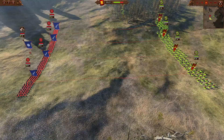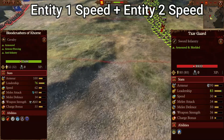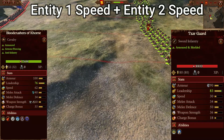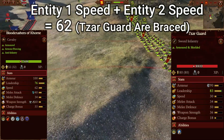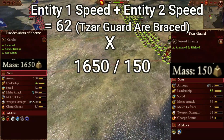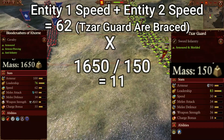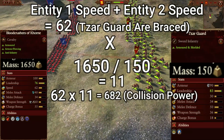How we can calculate collision damage is Entity 1 speed plus Entity 2 speed — in this case Skullcrushers and the Zargards. The Zargards aren't moving because they're braced, so it's only the speed of the Skullcrushers, which is 62, times by their mass, which is 1650, divided by 150, which is 11. So we do 62 times by 11, meaning we have 682, which is our collision power.